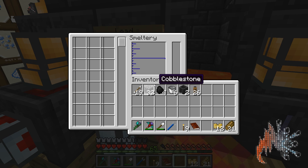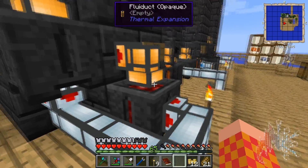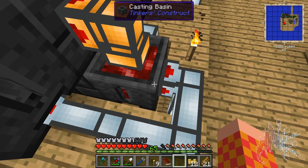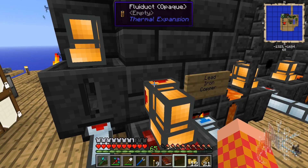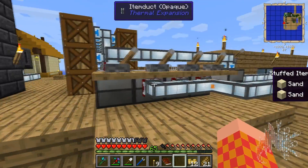Stuff gets pumped in and once it smelts it gets turned into molten metal. Right here you can see this servo has molten iron whitelisted — it's on disabled status which makes the servo activate. Very similar to what we have going on back here.